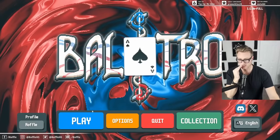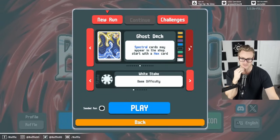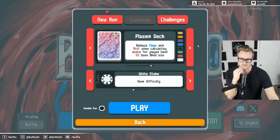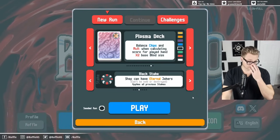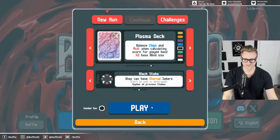I've been hearing people ask about plasma, so let's just do a nice casual plasma run and we can kind of explore it together, or what I've done or had success with. I think just like a black stake run is a good idea after finishing a gold stake.